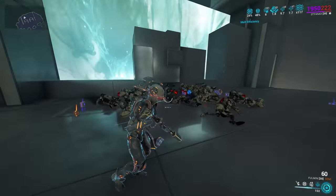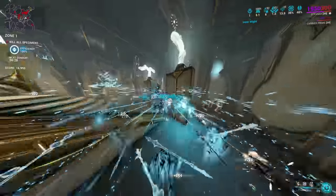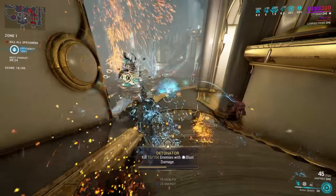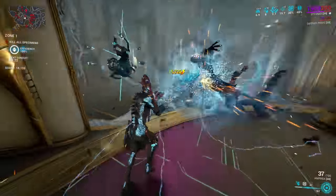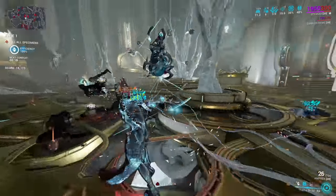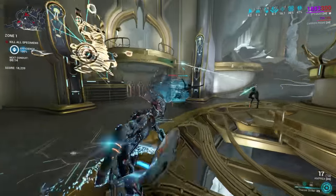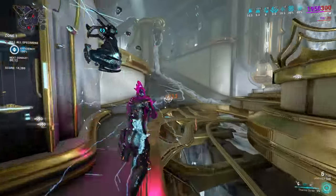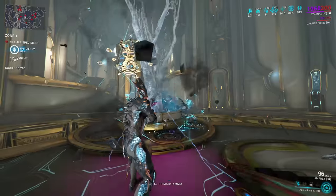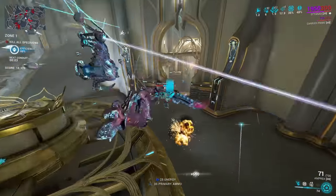These javelins not only deal a sizable amount of direct and explosion damage at a rapid rate, they also force slash procs from the entire ability. At base stats alone, this is potentially 105,000 damage directly, and a further 220,500 damage from the slash status effects, the latter of which bypasses all armor entirely. With more strength you get higher damage, more range gives a larger explosion radius on each javelin, and more duration keeps the ability running longer, unleashing yet more javelins.